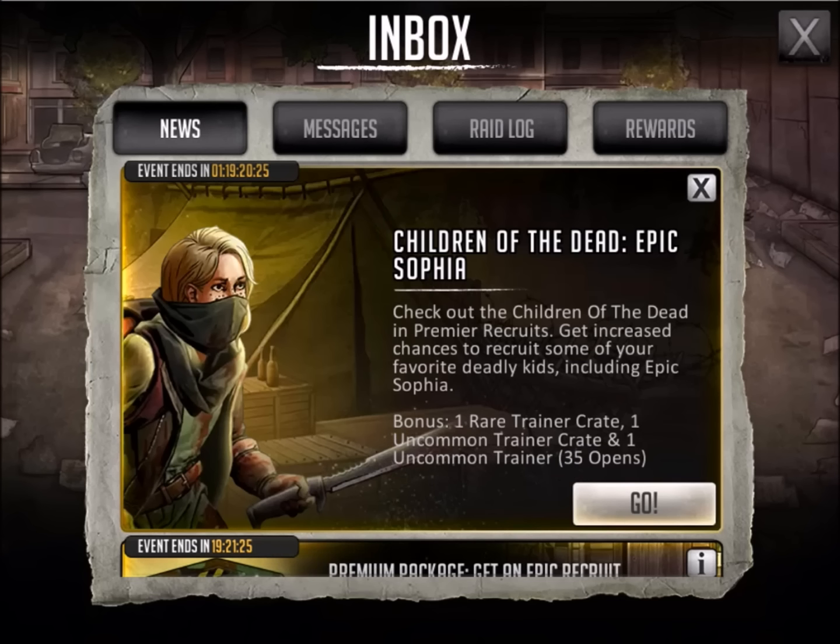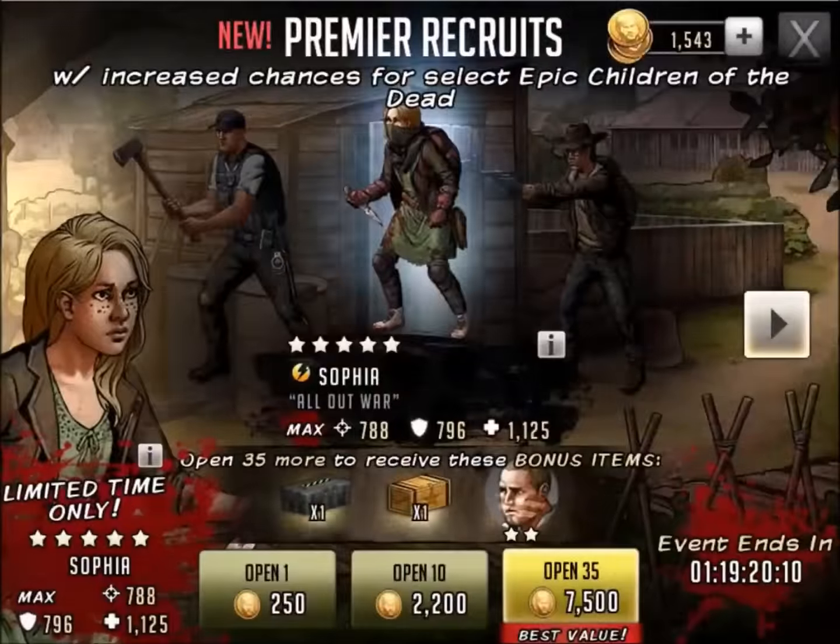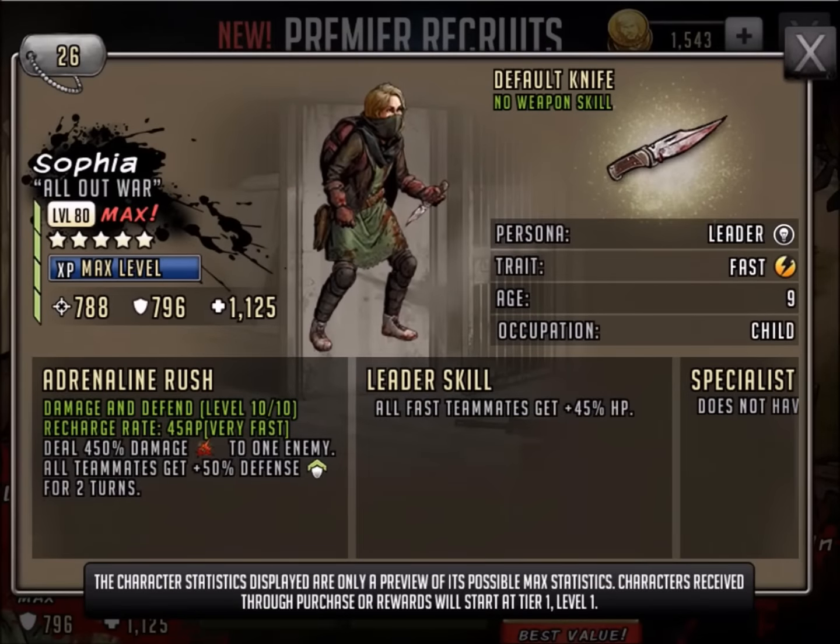I could definitely use that. I would throw it on that team — I've already got Ben there, but hey, you'd bring Sophia in as well. Let's take a quick look at the stats for Sophia: damage and defend, 450% damage to one enemy, all teammates get 50% defense for two turns. She's going to buff the team up pretty nice, and if you have her as a leader it's going to make your teams a lot tougher — you can get 45% more health points. She's fast, she's a kid, and one of my favorite cards is the red Sophia. It's great for my walker wacker team, but I could definitely use a little more firepower on my yellow team. So I'd take this card.